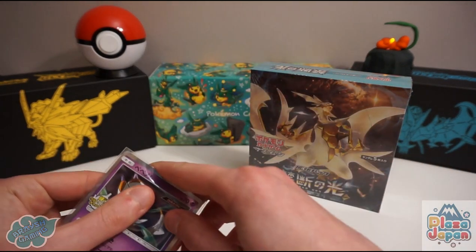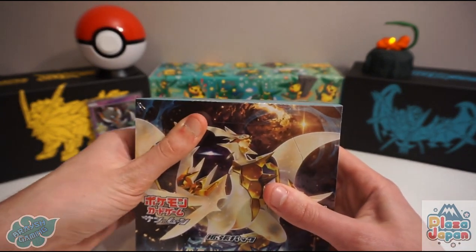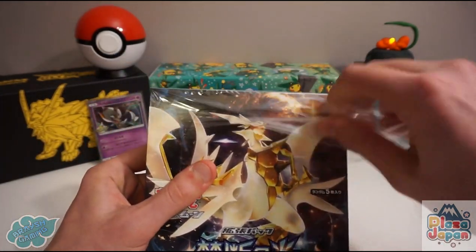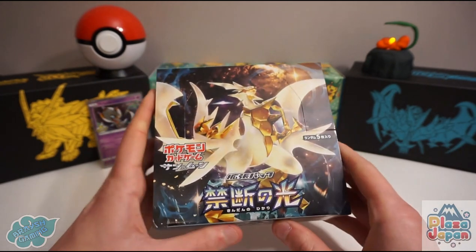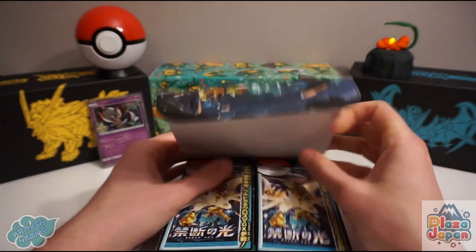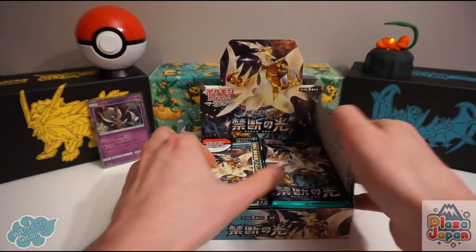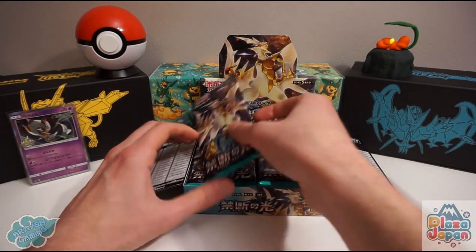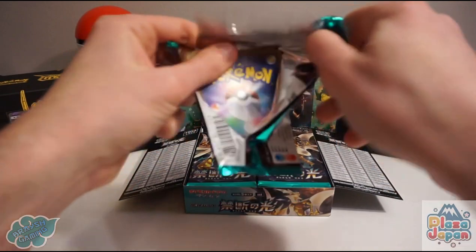SM6 Forbidden Light is definitely one of my favourites. There's not a bad card to pull in here. The GX Pokemon include Ultra Necrozma — as you can see on the face of the box — and for the first time we also have Yveltal and Xerneas, the legendary Pokemon from the Kalos region, plus Greninja and Zygarde — also from Kalos. We're guaranteed one ultra rare in here, potentially in full art or hyper rare form.